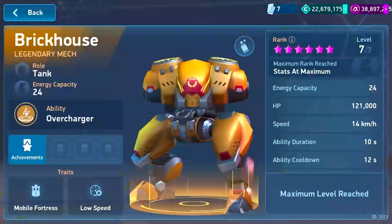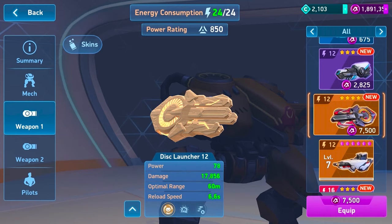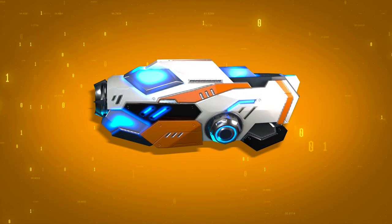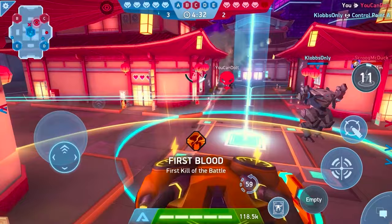Well, sort of. In terms of energy capacity, Brick House is strictly middle of the road, though it starts with a hefty chunk. The thing is, it can use its ability to make any weapon super strong, or make a strong weapon even stronger. The next time I'm playing as Brick House, I'm gonna throw on a railgun and punch a hole straight through the arena. Well, that's actually technically canon in the game's lore, but it's not a great strategy for the Brick House — it just doesn't have the maneuverability.